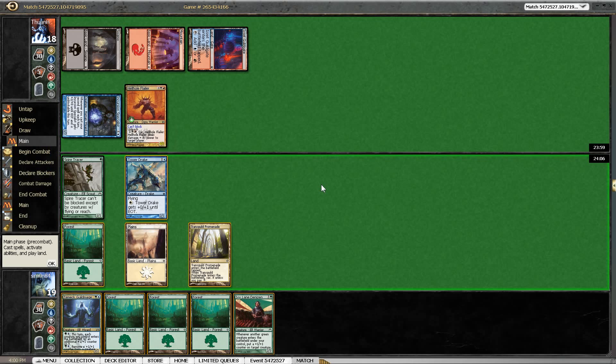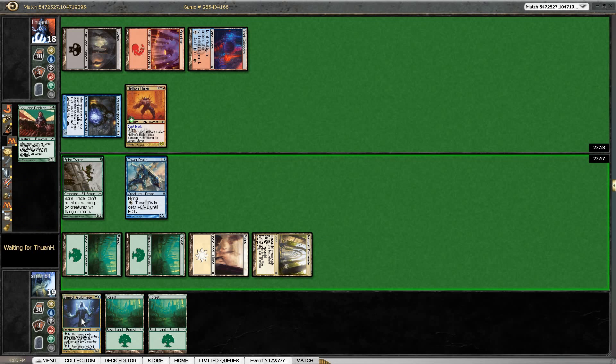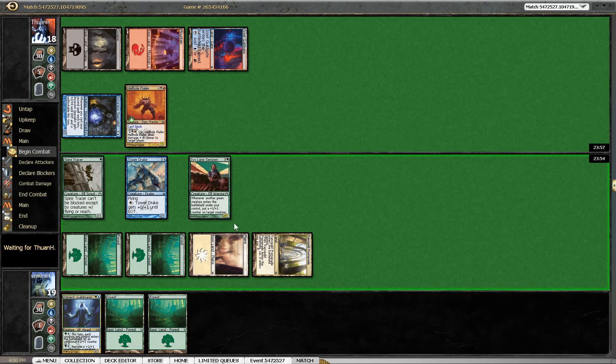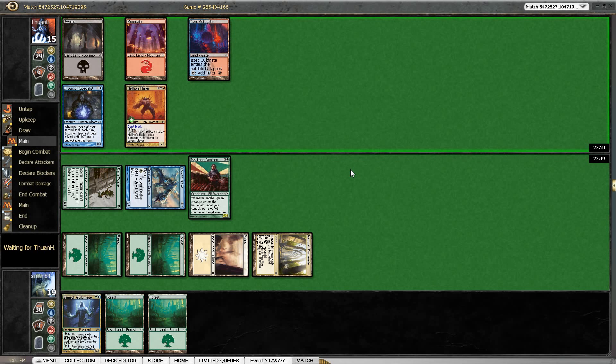Our opponent plays a 4/3 here, which is a lot more aggressive than the Incursion Specialist he played. We did draw Ivy Lane Denizen — we've already played our Spire Tracer, but that's kind of like the perfect card to combine with Zamek Guild Mage. We are going to be forced to block the Flailer at some point, but we can't with our evasive creatures. Next time we are probably going to take some damage. If the Incursion Specialist attacks we are probably forced to block it with the Denizen. We are losing to Electrickery very badly, but I don't really see how we can prevent that — Electrickery would be a blowout anyway so I'm just going to run into it.